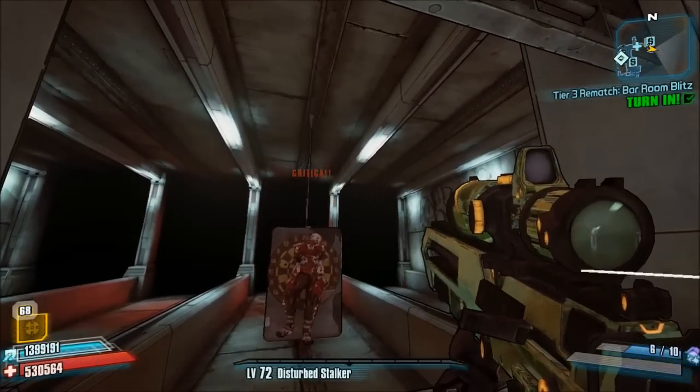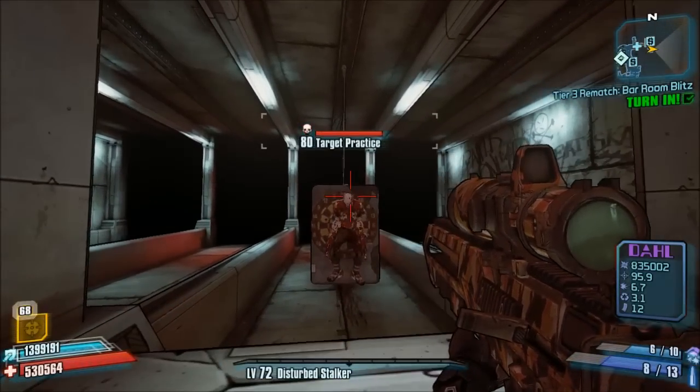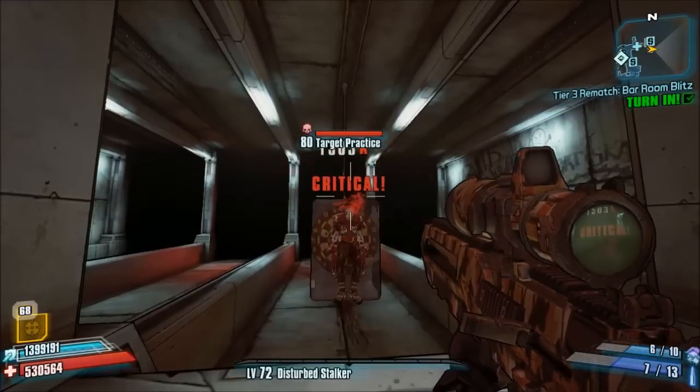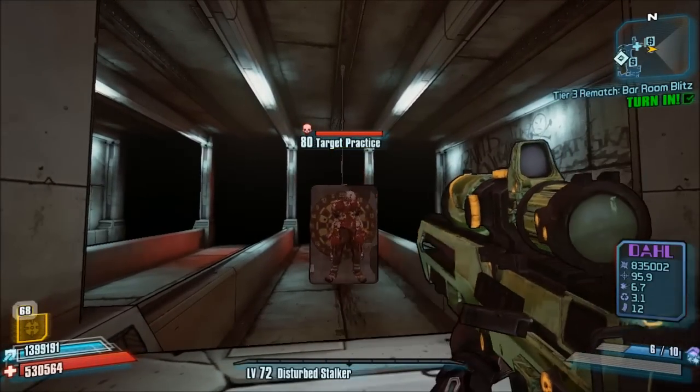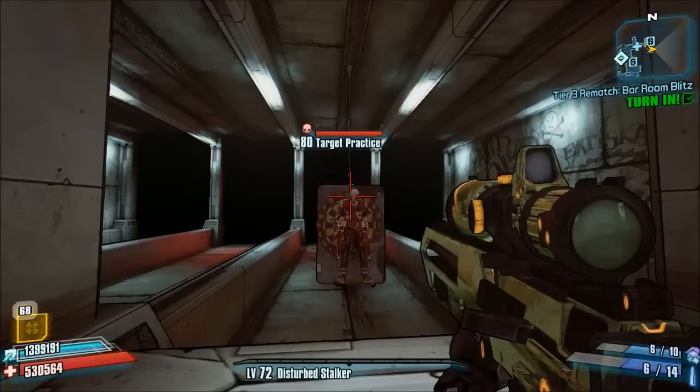Again, $1,559. On the regular non-gemstone doll, we only get $1,503. So all gemstone weapons have a 7.5% increase in critical hit damage.